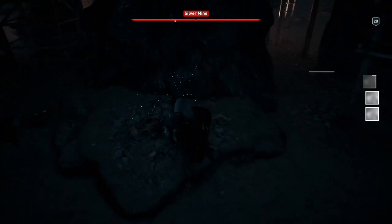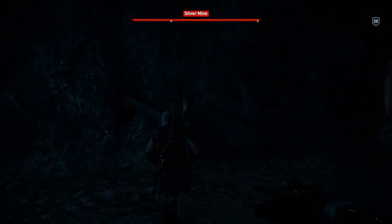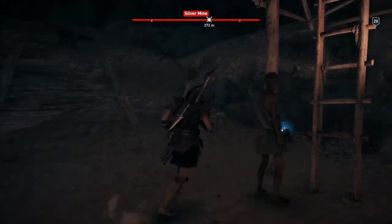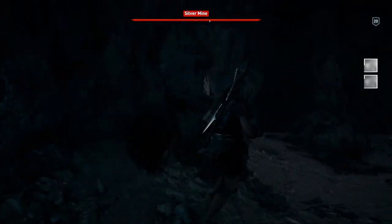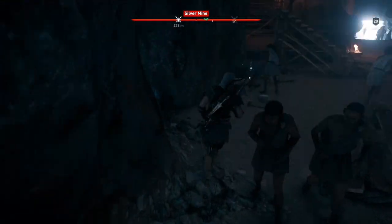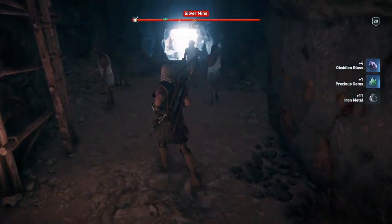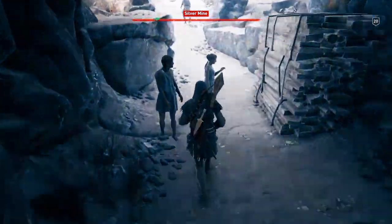So now we're just gonna leave, but I'm gonna pick up loads of the stuff while we go — might as well. Head for the way out, which is the way you came in. And that will be Silver Mine all done. You'll probably find a lot more stuff dotted around here. Once you get outside, run out of the area so you're no longer in a restricted area, and that will be us for this video done.